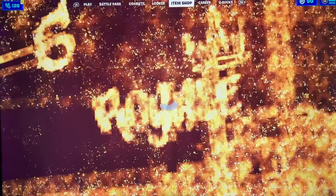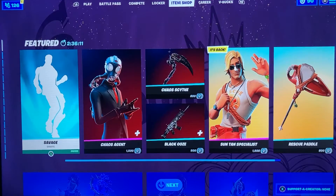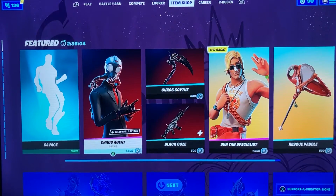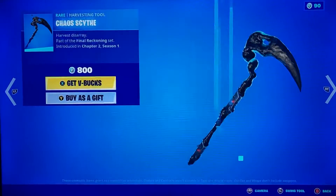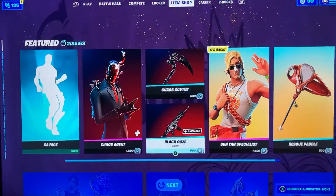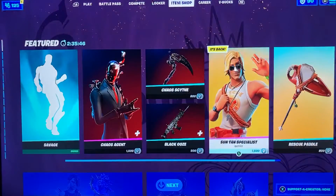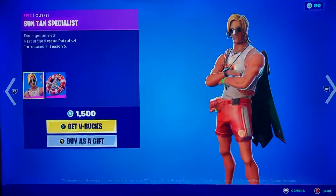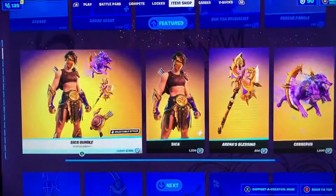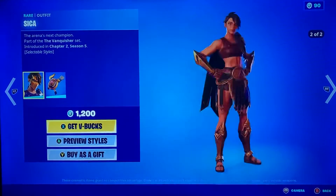That's the end of the main review, but I'll show you the item shop. We got Savage — I can't play the emote because I don't want to get copyrighted. There's Chaos Agent and his pickaxe called the Chaos Scythe — an 800 V-Buck pickaxe. We get his weapon wrap called the Black Ooze, which is an animated wrap. Suntan Specialist is back in the item shop, and we got Sinca's bundle back as well.